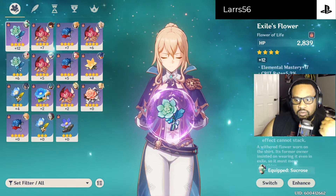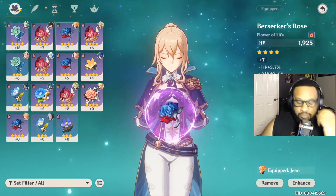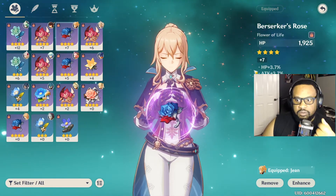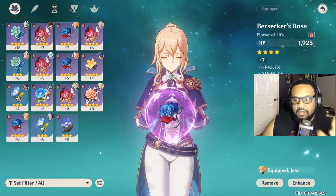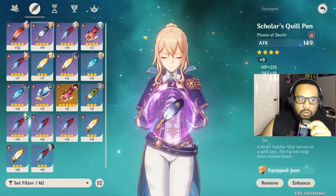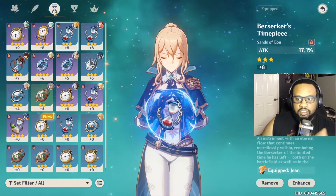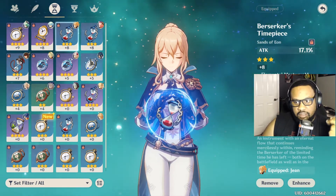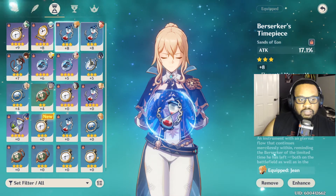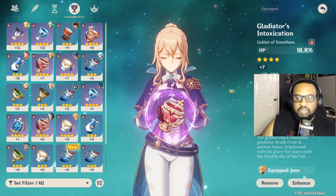We have our elite artifacts - I'm using Exile Flowers so I can get some HP on her, since that's what I was struggling with. Building her again for attack: this Berserker Rose has HP but also has attack at 3.7 and crit rate from the two-piece Berserker set. The Scholar's Quill Pin has attack 149, plus 4.2 attack. Then the Berserker Timepiece - the two-piece gives 17% attack, plus a bonus of plus 14 on elemental mastery and 18 HP.